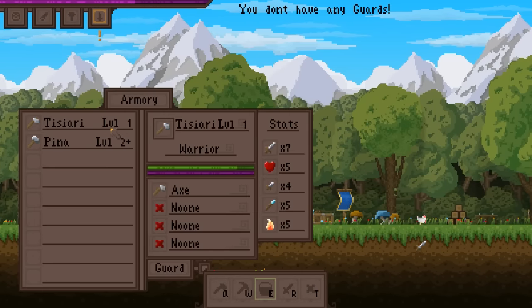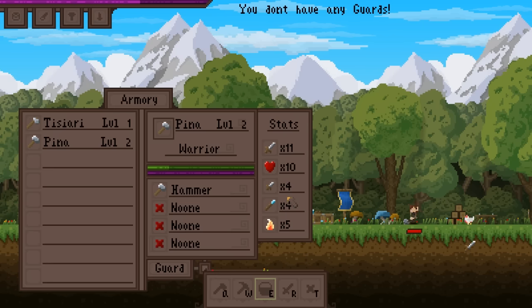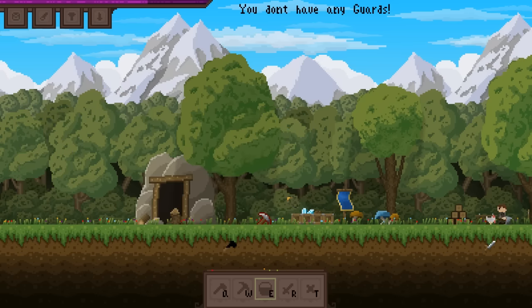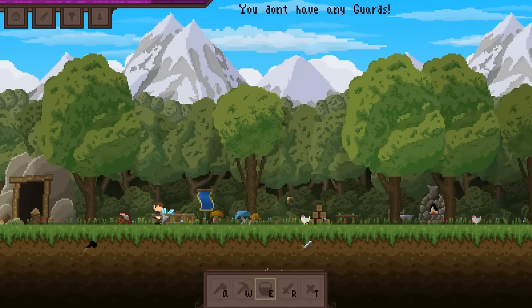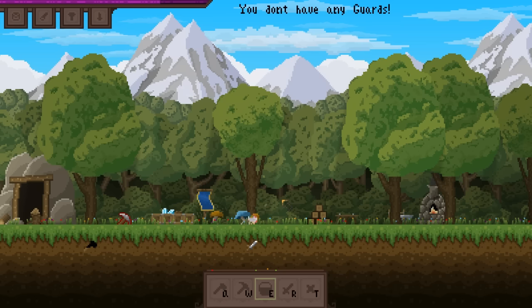I'll see you guys in the next episode — I'm at a block and I don't want to progress without learning how to play this better. I need to start over. My population is just going to get culled over and over again until we get a proper guard. It would just be easier if I started over and did things the right and proper way, without losing anybody so early on.